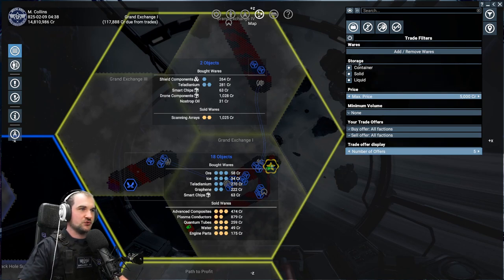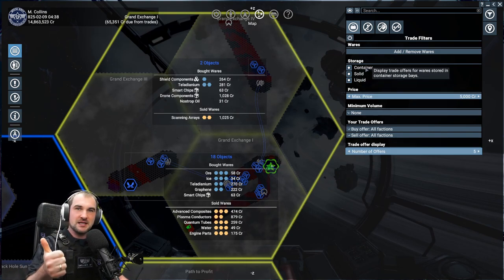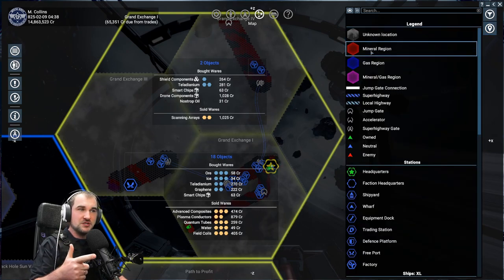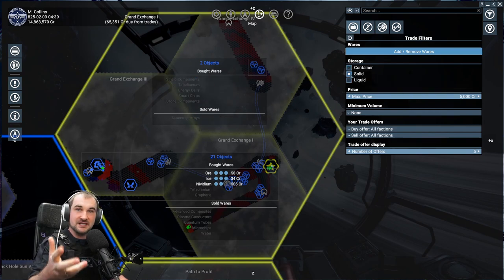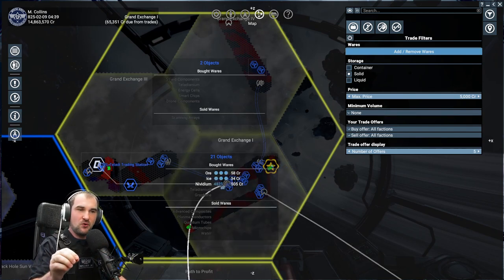Now going into the storage type options, you have three selections: container, solid, and liquid. Container is everything you can buy and sell at stations. Solid is everything you can mine from mineral regions. Liquid is the gas region. Before we go deep into every single ware, I'll just show you what it will do for you. If you select solid, you can see that this region is buying ore, ice, and nividium.